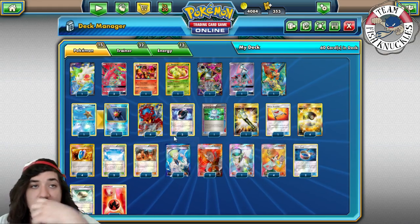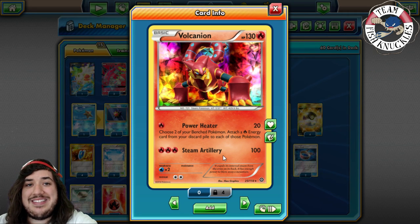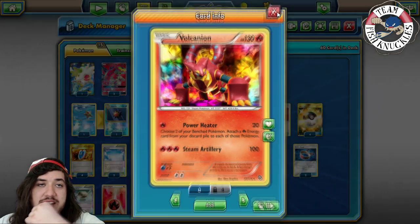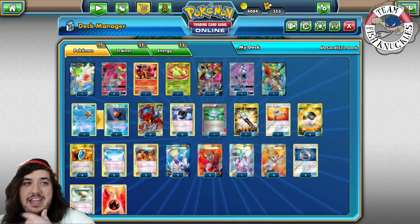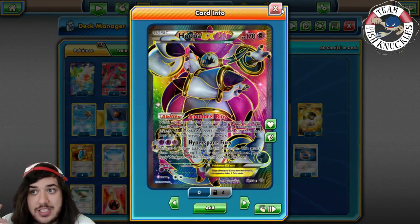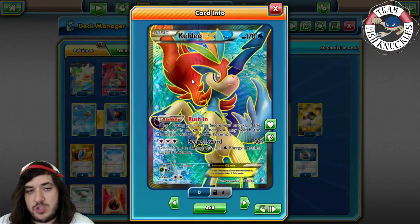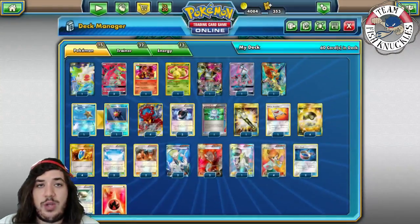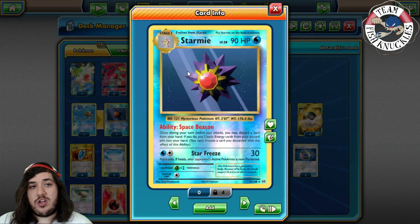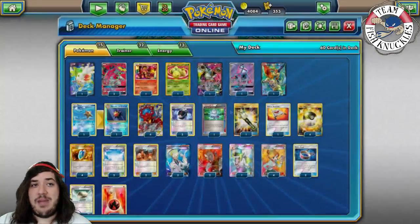These are our two main attackers, but we also have Baby Volcanion with Power Heater for 20 — attach a Fire Energy to 2 benched Pokémon — and Steam Artillery for 100, which is useful against EX-hate Pokémon. Supporting Pokémon include Shaman EX to help set up, 1 Hoopa to search for 3 EX Pokémon, 1 Tapu Lele to find a Supporter, 1 Keldeo with the Rush In ability to switch to the active and reactivate Volcanion Heat, and a 1-1 Starmie with Space Beacon.